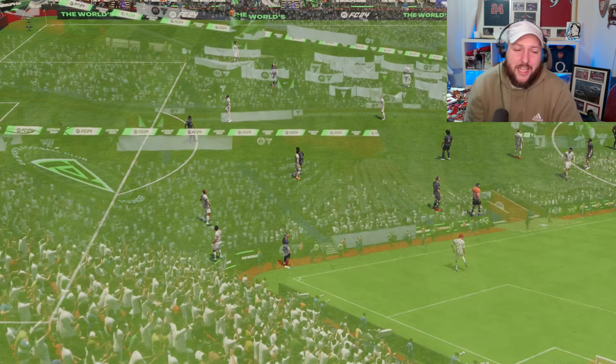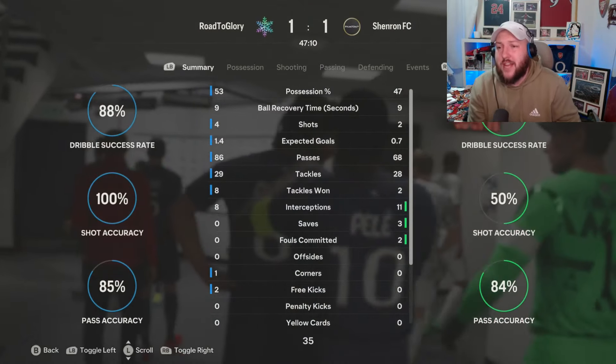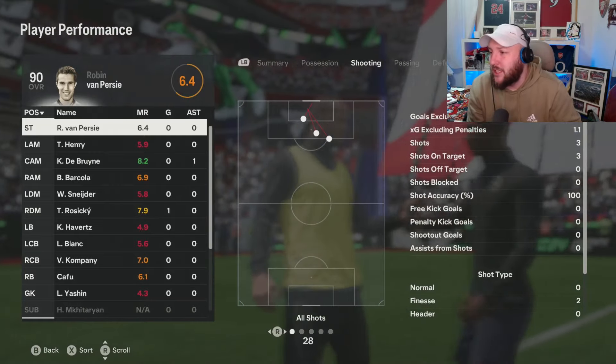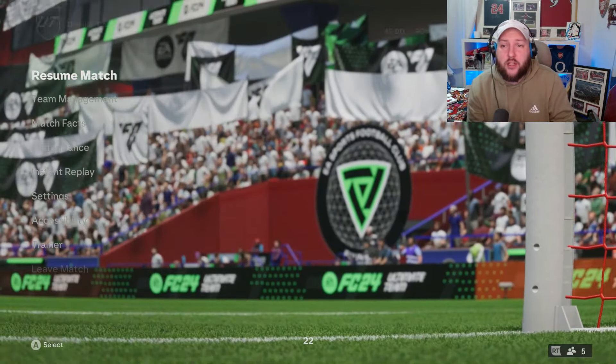So that's halftime — it's 1-1. In the elite division everybody plays the game like there is a gun to their head, very, very sweaty. In terms of match facts so far, we've only had four shots. Most have been finesse shots from outside the box. We go to performances — we can have a look at how Van Persie's doing in this game in particular. Only at 6.4. We've had eight dribbles out of 14 complete, three shots on target out of three. His hold-up play is really, really good — you can see the 10 out of 10.